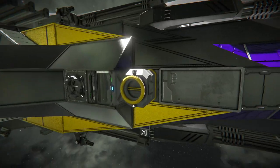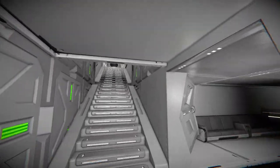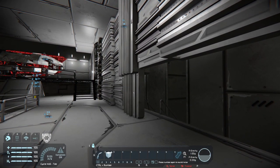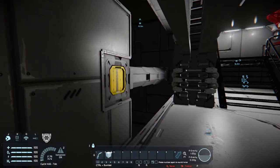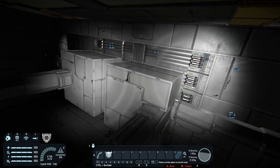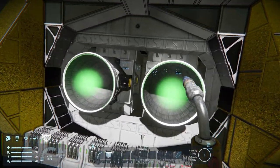Before we do anything else, I want to look at those retractable thrusters. Per our conversation on Discord, I believe these actually have retractable thrusters which I completely forgot to even look at. So I need to figure out how to get to them. Okay, I found them — I did put a little cut transition there. I'm going to try and do that a bit more going forward.